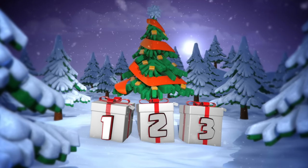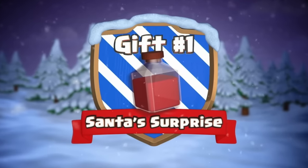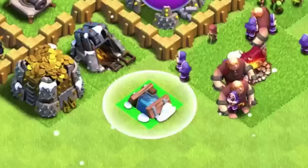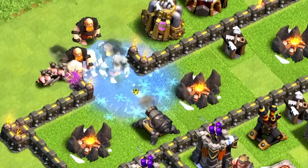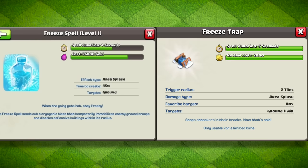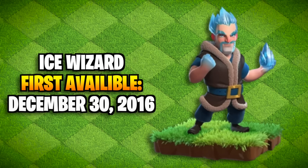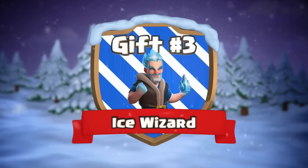The freeze trap was part of an event in 2016 called Three Days at Clashmas, where Supercell added three temporary things to the game as gifts. The first was the reworked Santa Surprise, and the second was the freeze trap. It did exactly what it sounds like — when triggered, it would freeze any ground or air troops in its radius for five seconds, basically a level one freeze spell at the time. The trap would reappear in a challenge in 2021 and can also be found in some single player maps.